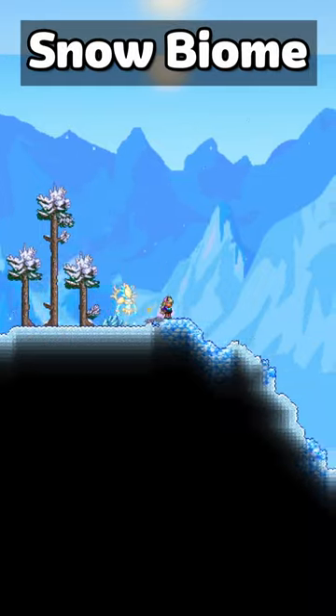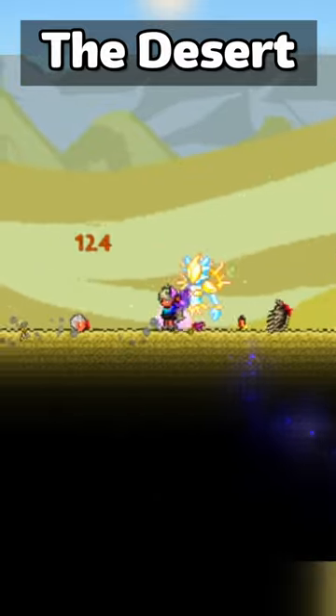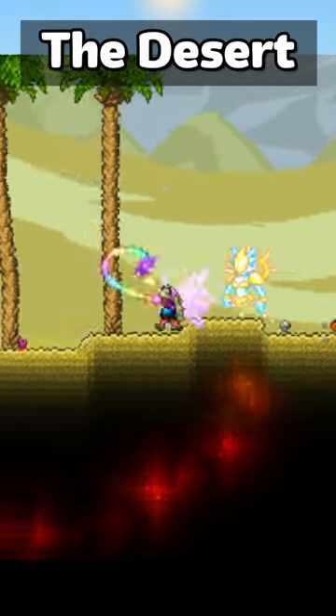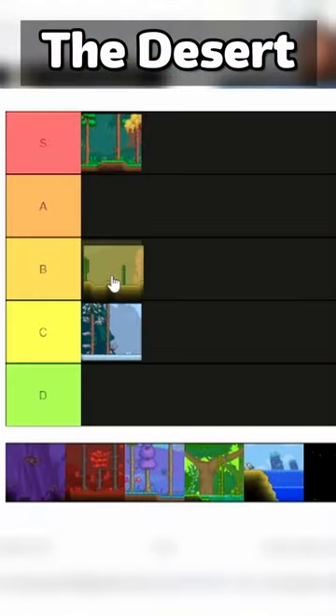Now the snow biome doesn't really have a lot to offer, so for that reason I'm gonna give it C tier. The desert biome could be very useful early game, giving you a full set of tools and a full set of armor from Cacti. It's a good early game boost, so it'll be a B tier.